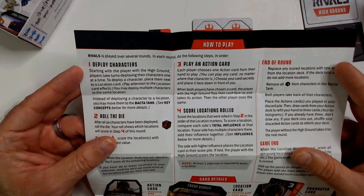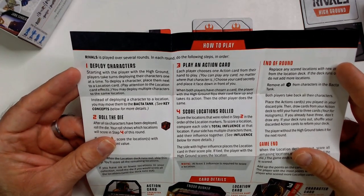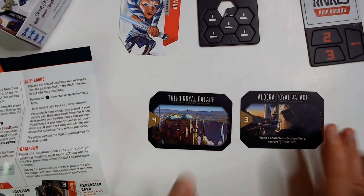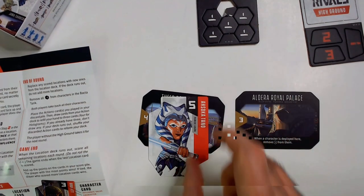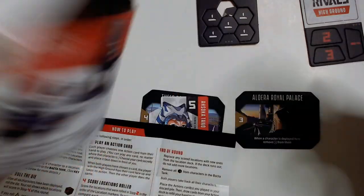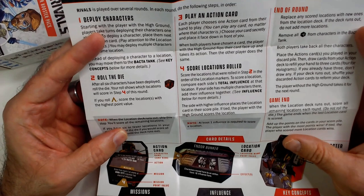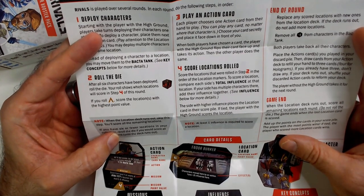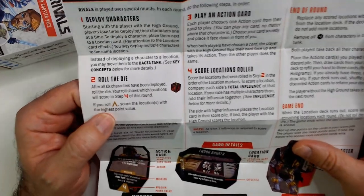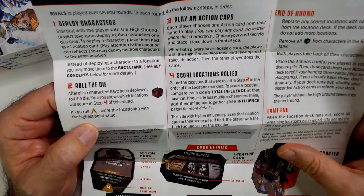For two pages the instructions are a bit lengthy - missions, influence, key concepts, how to play, deploy characters, play over the high ground. Players take turns deploying characters one at a time. Place them next to a location card and pay attention to location cards that have effects. You put a location card out - you have a 3 and a 4. Your character card would stand up on here if you had one. Roll the dice - I don't know if it's a 6-sided dice. Your roll shows which location will score in step 4.